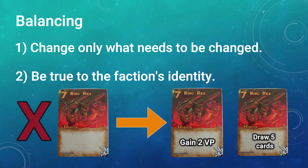I'll just go over the approach I'm taking with balancing. Firstly, it's important to change only what needs to be changed. I'm not starting from scratch, I'm not redesigning the faction, just those particular cards that need the most attention. Second, it's important to be true to the faction's identity. The Dinosaurs, for example, are all about simple card abilities, big minions and power gain. It wouldn't fit the theme of the faction to put in a card that returned a minion to hand or took control of an opponent's minion. So, let's get started.